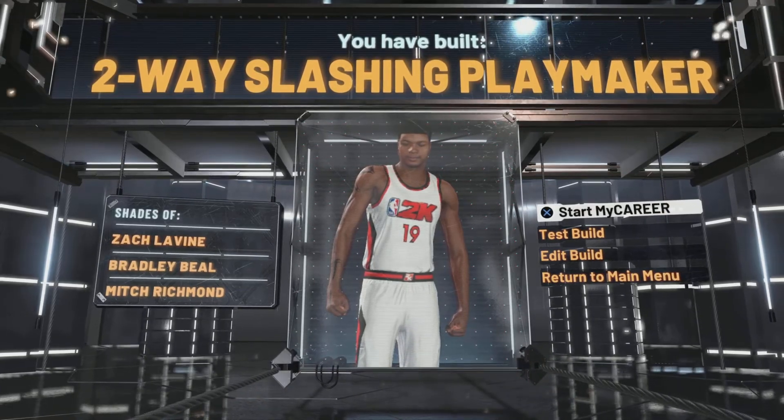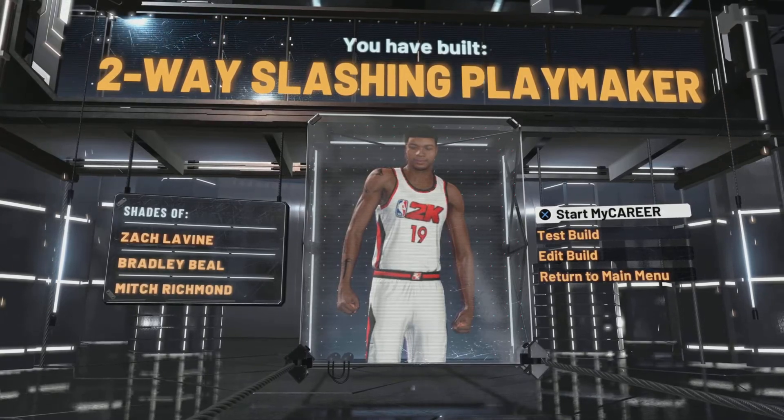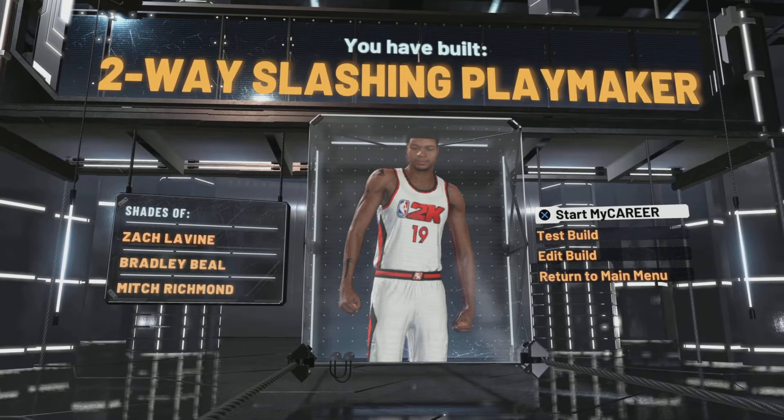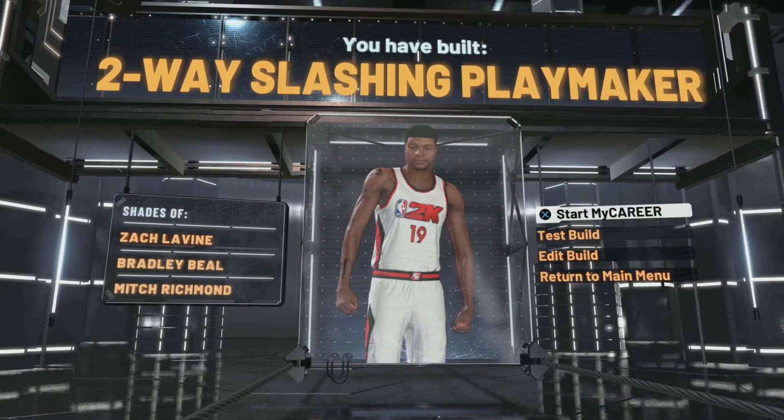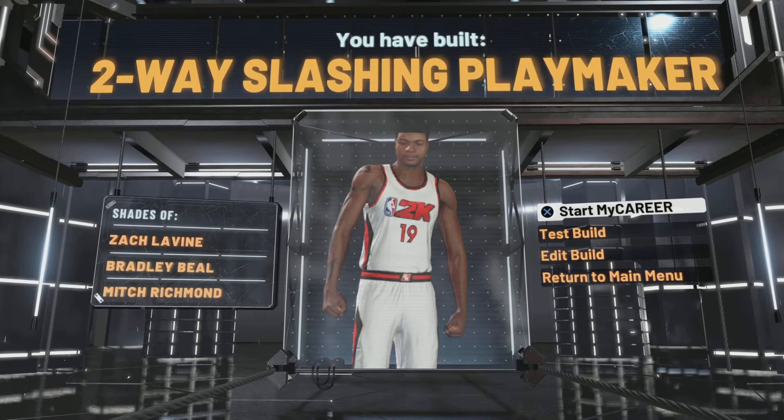Okay, we can play Zach Green, Bradley Beal, and Mitch Richmond — okay, I can mess with it a little bit. So this is our second build. We're basically making the whole starting five.